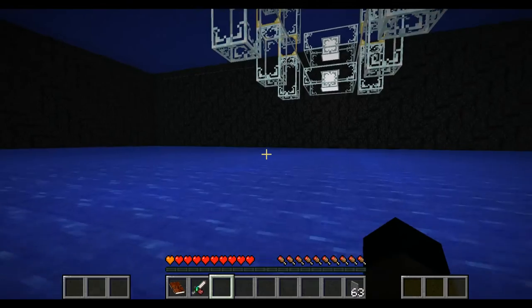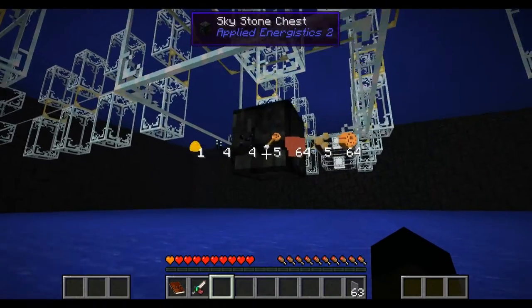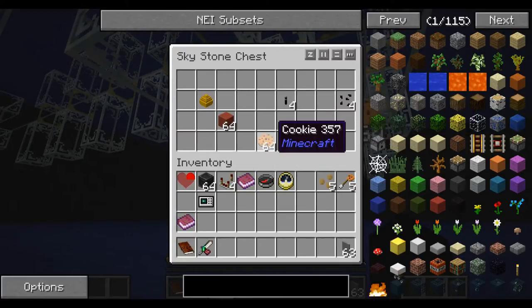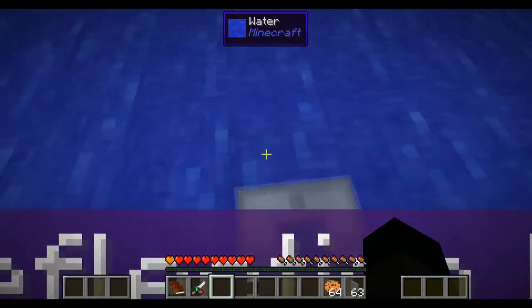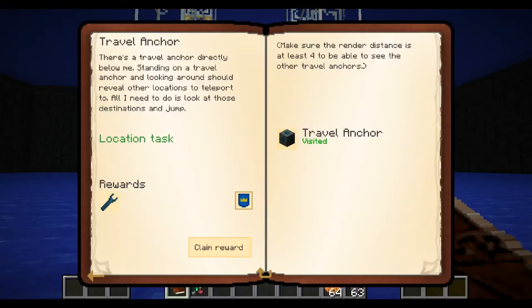Is it worth looking around in here? We can always come back. What we've got in here: mystery arrow, cookies, sugar cane seeds, cookies - useful! Cactus seeds, ender market - no idea what that does - red stained clay, and a golden egg which I don't really want but we'll take anyway. So this must be the object we're looking for - we get a Yetter wrench.